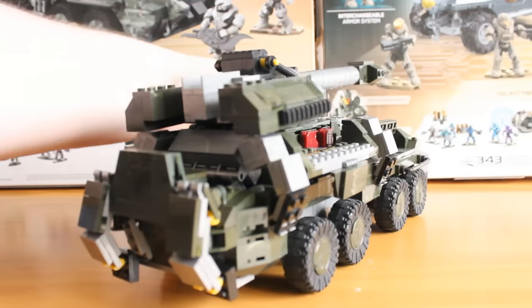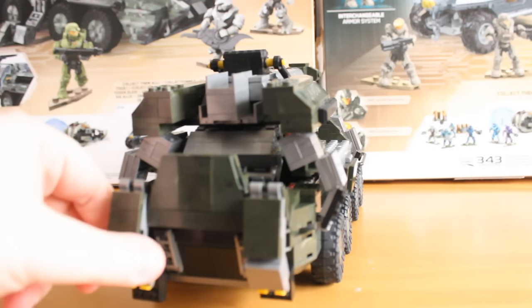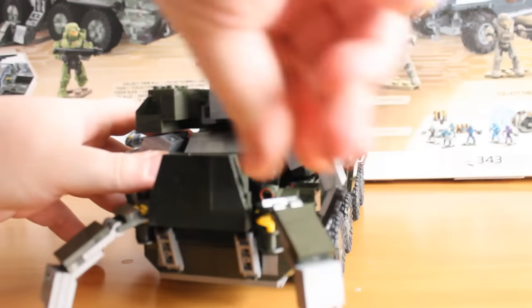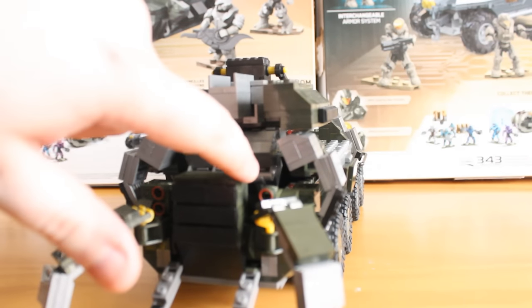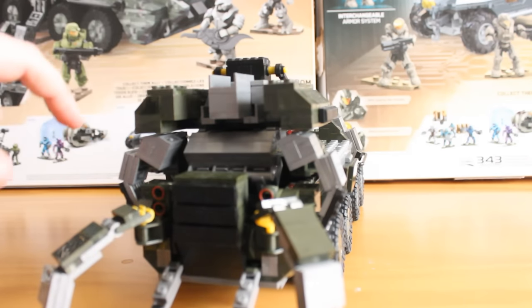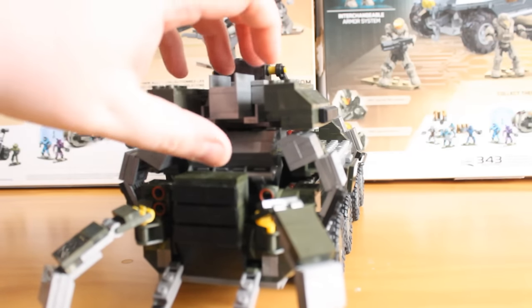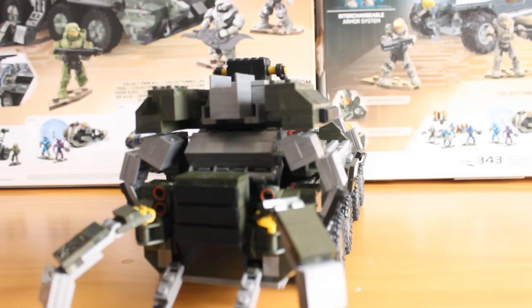Rotating to the back, you get a really highly detailed back section. These are support legs that fold down — they just pop down like that on each side, and then the middle section folds down as well. There's some nice painted detail for the light section, and there's nice silver detailing on the cannon — it looks like where the shell would slide out once it fires, being a massive artillery cannon. I'm glad they've added these details because it really does make this a nice set.